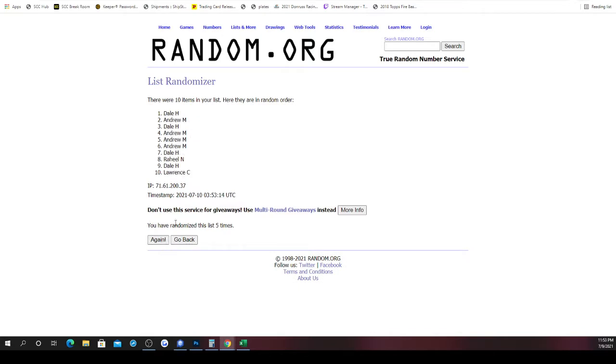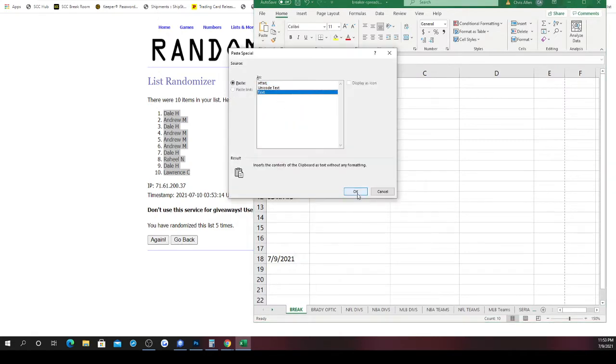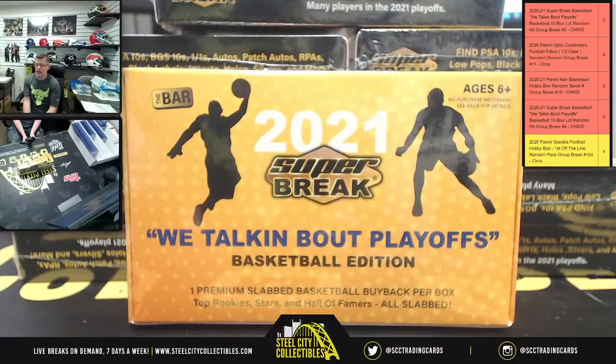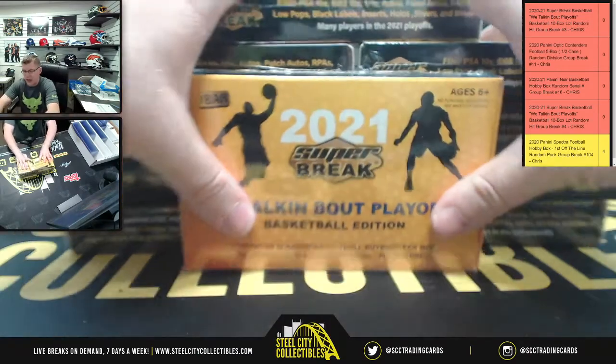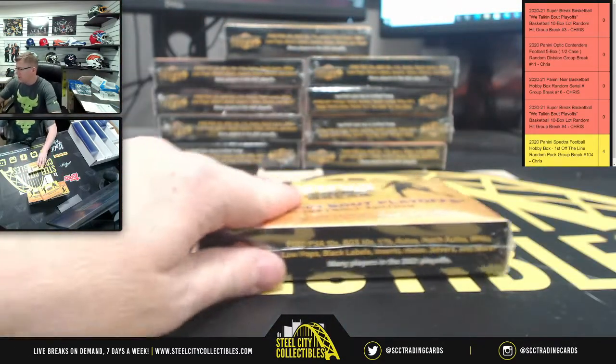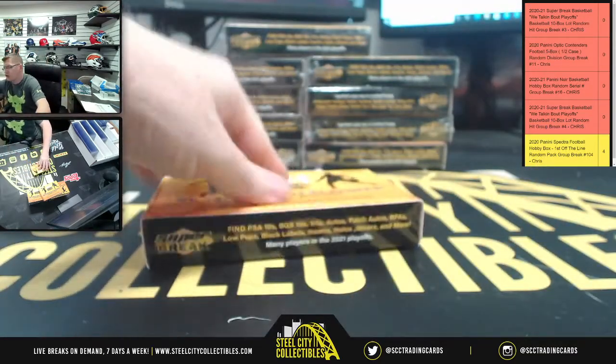There's your new spot in the group break. They got Dale, Andrew, Dale, Andrew, four, five, and six. Dale, seven. Then Lawrence. Now let's find out what's inside these boxes — we had like 9,000 LeBron James in the last box, and it was only a 10-box break. Figure that one out.